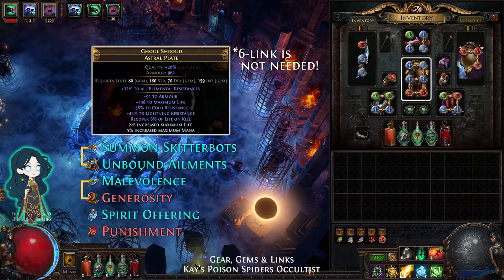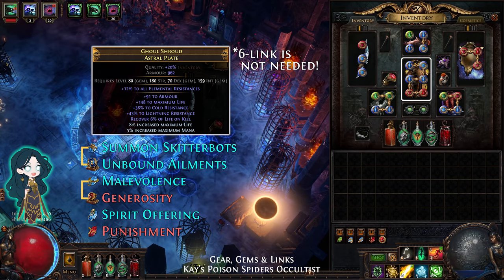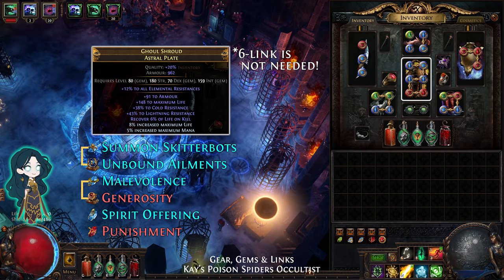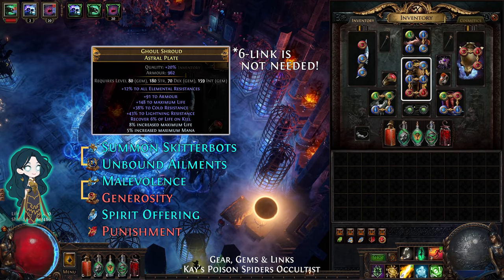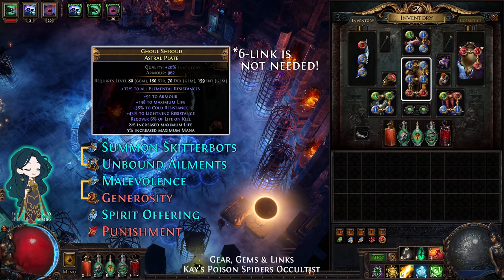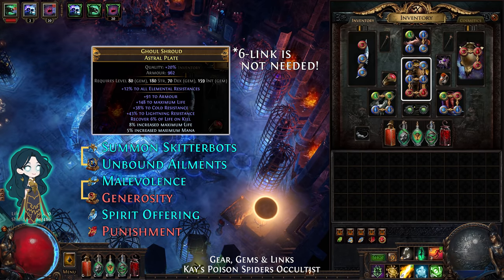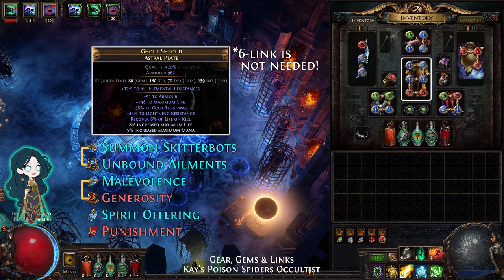For the body armour, look for recover life on kill. Enemies that die from poison will count as your kill. Note that the body armour doesn't need to be 6-linked. The gems are: Skitterbots linked to Unbound Ailments, Malevolence linked to Generosity, and unlinked Spirit Offering and Punishment.